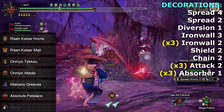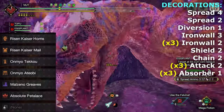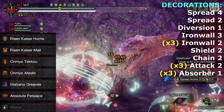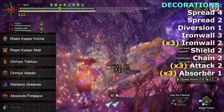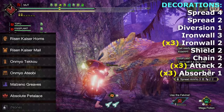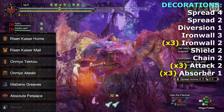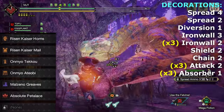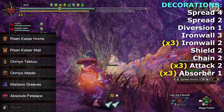The armor set consists of both Risen Teostra helm and chest, with one level of powder mantle on each piece, and gives a total of level 2 weakness exploit and level 5 critical eye, which is insanely good. These two pieces alone can be used for any build that needs grip. Next pieces of equipment are the Violet Mizutsune gloves and waist for level 2 embolden, which further adds more levels of guard, and Malzeno legs for more attack boost and weakness exploit.